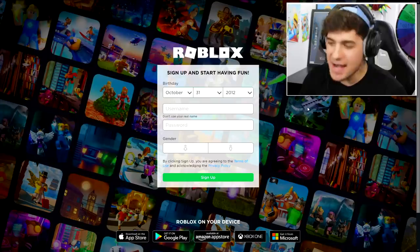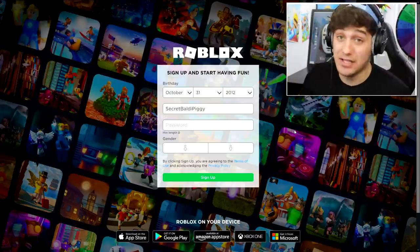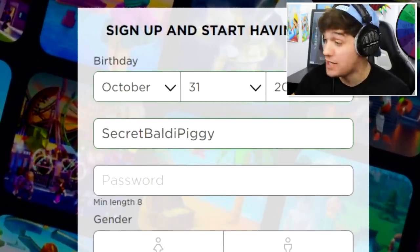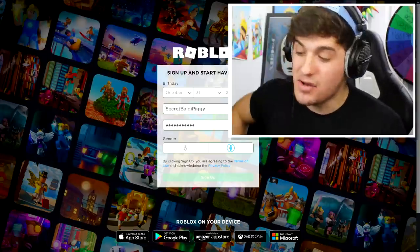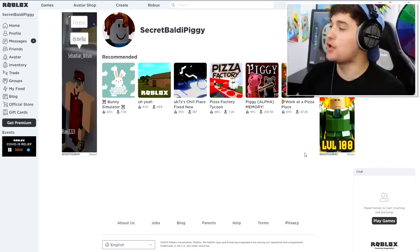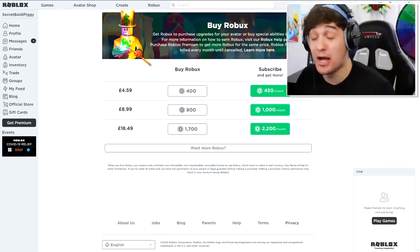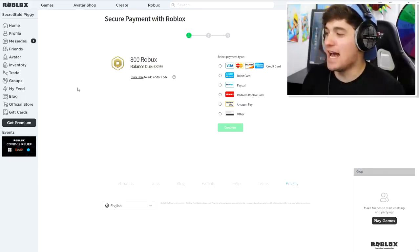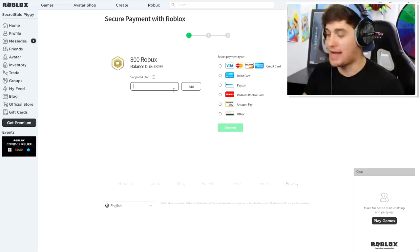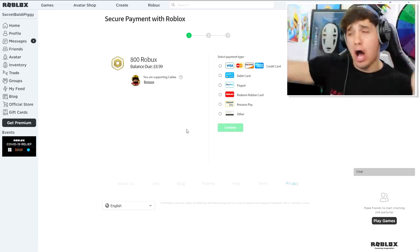Only people subscribed to this channel could fart on MrMeepMeep's head. Anyway, I now need the perfect username to fit the Baldi and Piggy character. So I think I'm literally going to go with Secret Baldi Piggy, because that's what he is. Now, guys, this is actually going to be an incredibly easy avatar to create, so it's not going to take much to do it. So the first thing that we have to do right now is purchase ourselves some Robux. That's right. I don't exactly know how much we're going to need, but I'm guessing it's around 400 to 600. Make sure you use my star code when purchasing Robux, because it puts food on my table.